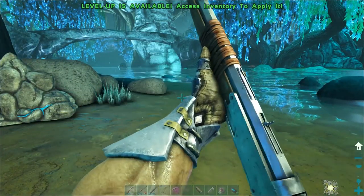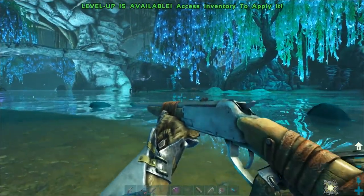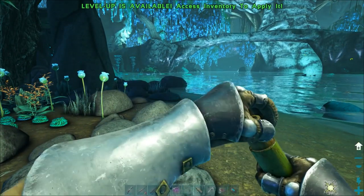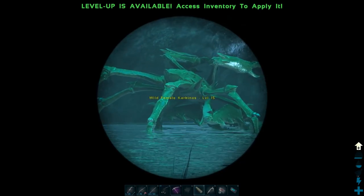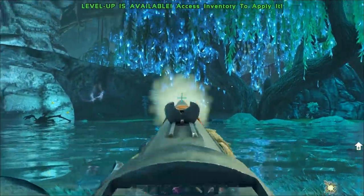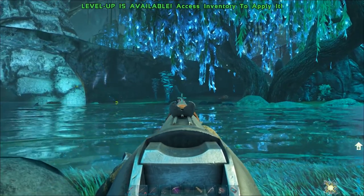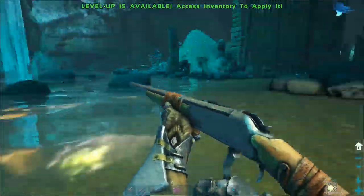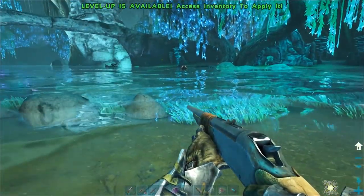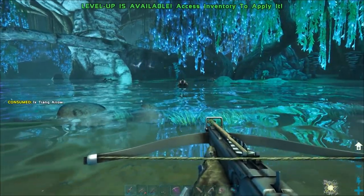Looks like that crab guy is out of the way — let's see if we can pull the ankylosaur. I'm on the wrong side of the river. I've got some guys over here too. There are creatures called karkinos, though I just call them crab guys. I'd really like to get one of these ankylosaurs. I got him — looks like he's coming across. We don't want to knock him out until he gets over here. Oh, there's also one of those other guys I wanted — a megalosaur or something.